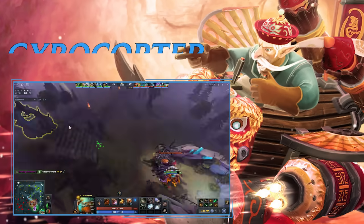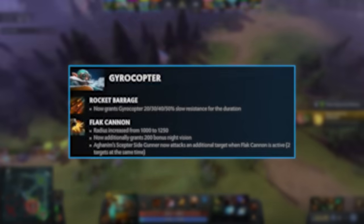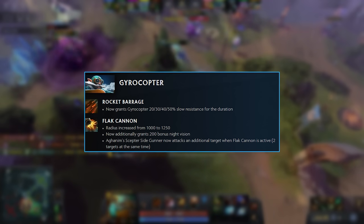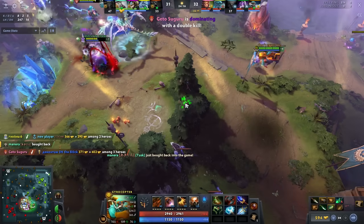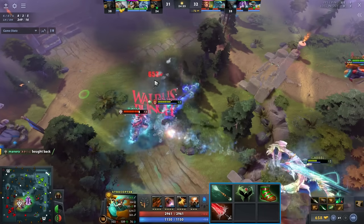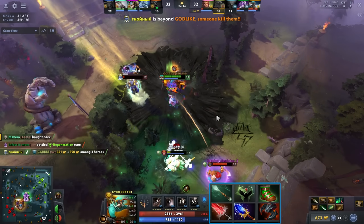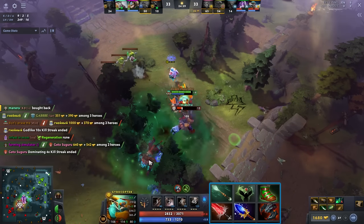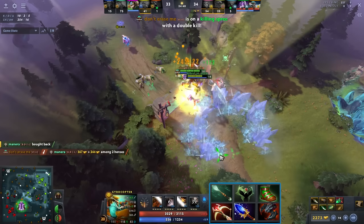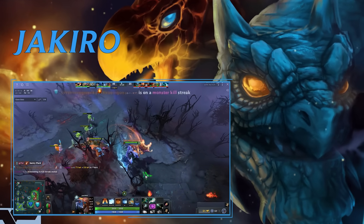Gyrocopter got triple-buffed: slow resistance during Rocket Barrage, 25 more Flak Cannon range, and with Aghanim's Scepter active during Flak Cannon it now hits two extra targets instead of one. The build is stat-based: Magic Wand, Wraith Band, then Shards, then Crystalys — which got buffed, now 50 gold cheaper — then Aghanim's Scepter, then Satanic. When you click Satanic with Flak Cannon and Aghanim's active hitting two targets, you will not die even in a Black Hole. Then go Daedalus and situational items like BKB, Lincoln's, Butterfly, or a second Daedalus.